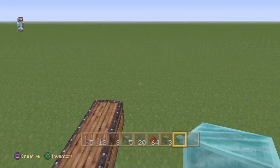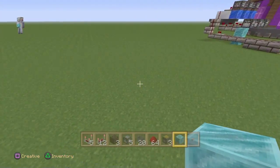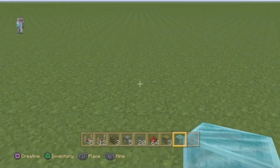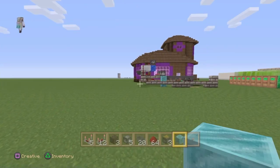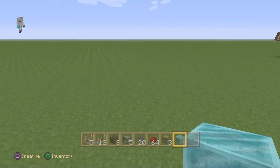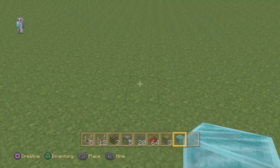I'm going to be using iron and diamond blocks. They're my favorite for tutorial builds because they have good clean edges, so you'll be able to pause and count if you need to. The first thing we're going to do is start with the big system, which is the hopper array that deals with all the randomizing mechanical stuff.